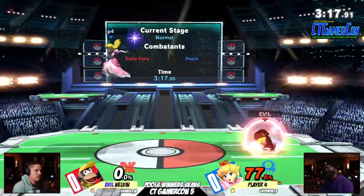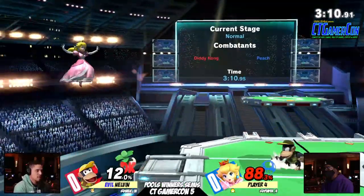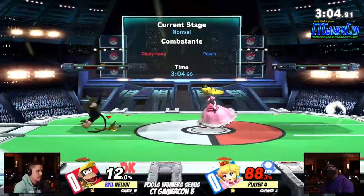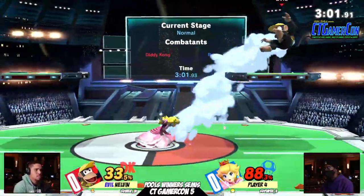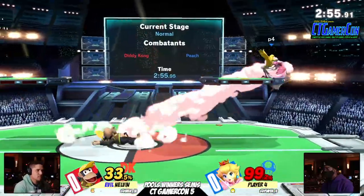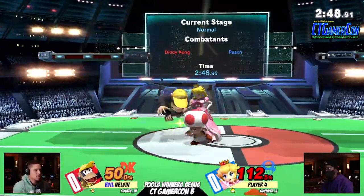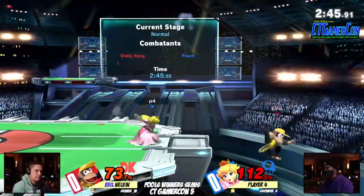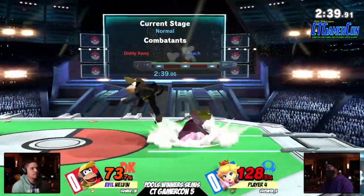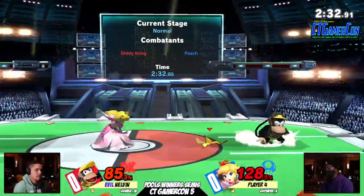Oh, he caught it. Good job Nelvin catching that before he got into a bad situation. A little bit of a slip there, did not continue the combo. I will say both characters are item-based, not just projectile-based. That was an up B, but what? That was interesting. We're just gonna keep going after that. Nelvin — Player 4 did not grab the banana. Knows that he's going to try to catch the banana and then follows it up with a move. Even if it doesn't hit, maybe something will happen. Crowd's getting alive. You can see they like Player 4 — Player 4 is making a little comeback. Nelvin resets neutral immediately with that monkey flip. Good game he played.